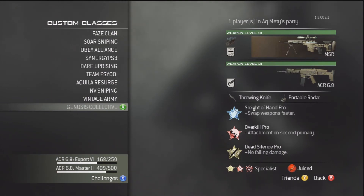And then finally, I have my second overkill class, which is MSR with extended mags and impact, and the ACR with kick. With throwing knife, portable radar, Sleight of Hand Pro, Overkill Pro, and Dead Silence Pro. This class would be my trickshotting class, or just a general class for things like face-off and search — the normal class choice if I want to go online trickshotting.